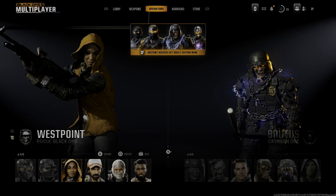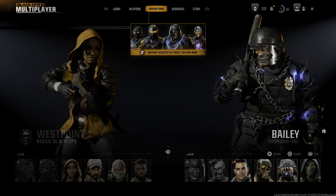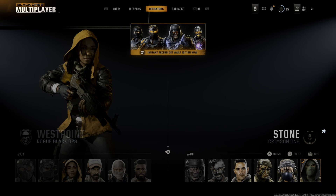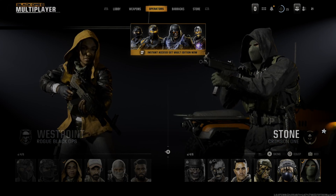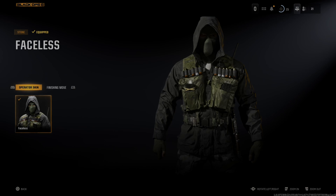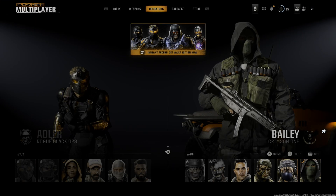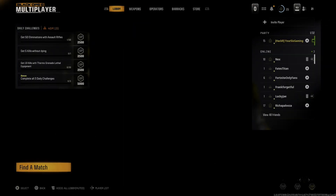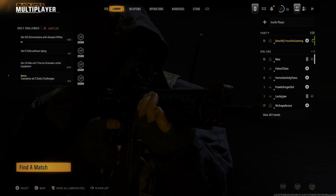So pick your faction on the left, then go to the right, and pick your operator for this faction as well. I think I like the Crimson 1 faction characters a lot more. So let's go into the skin — there's a little skin, and then here's the finishing move. I have that selected now. When we back out, we should have that character. You can see it is my Crimson 1 character.